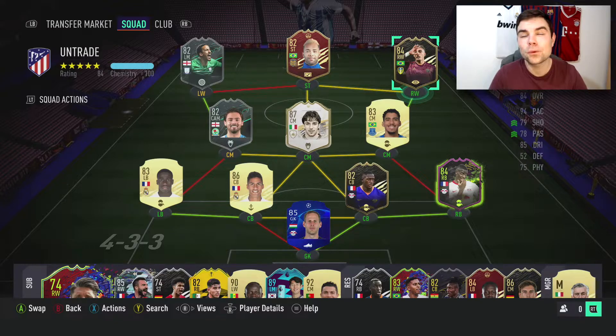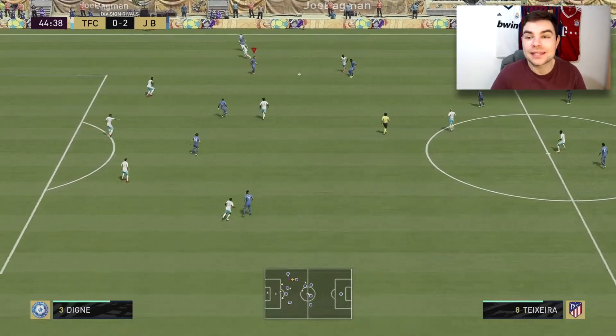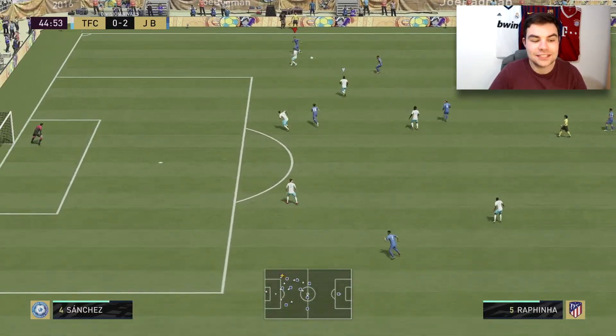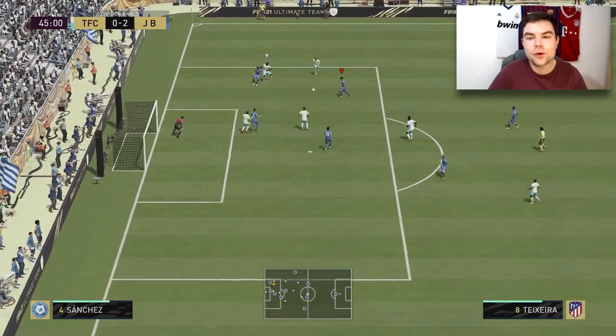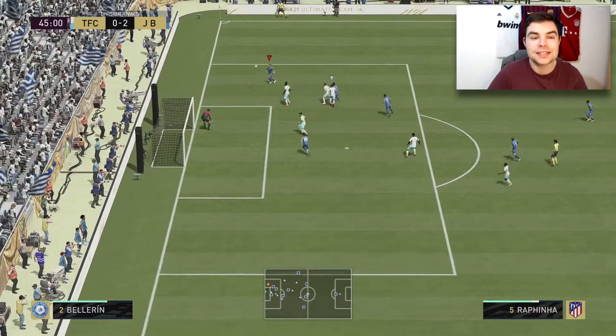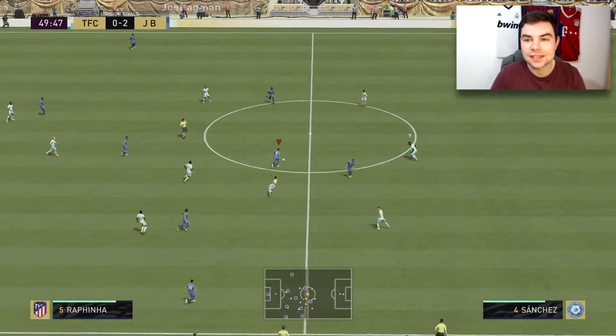We played a 4-1-2-1-2 in game — I messed around with different formations. I played 4-1-2-1-2 with Rafinha as a right mid, which I think was probably my favorite position for him. We also played him next to Cristiano Ronaldo in a 4-1-2-1-2 as well, so he was in some great company. And you are seeing some next-gen gameplay in the background — yes, next-gen gameplay for the first time on the channel for a player review.